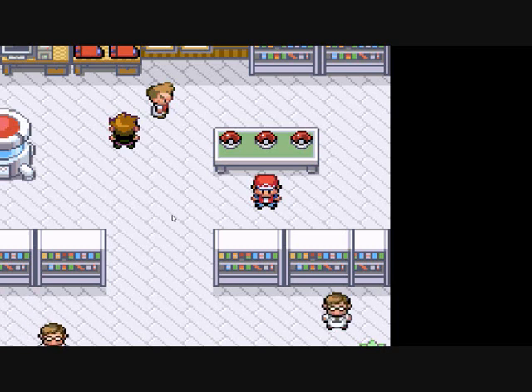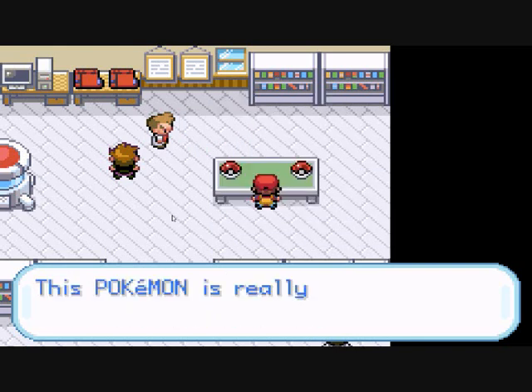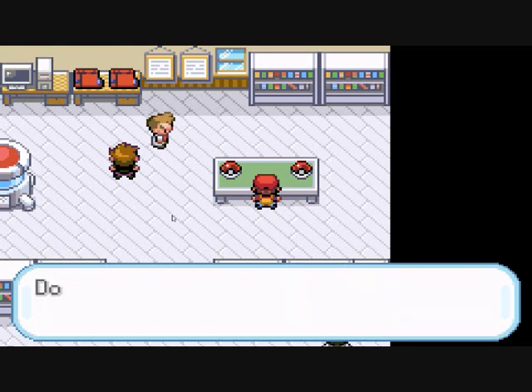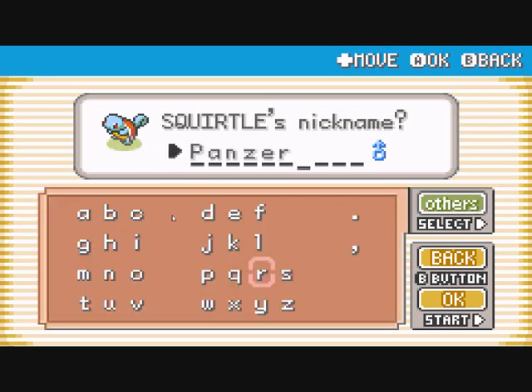After debate with friends, it has been decided I'm going to choose Squirtle, the water type. It's not the easiest choice but not the worst — kind of a middle ground. I'm going to be choosing Squirtle, male. The name for Squirtle is going to be 'Panzer', just because of the tank it evolves into.